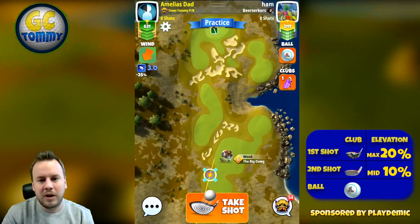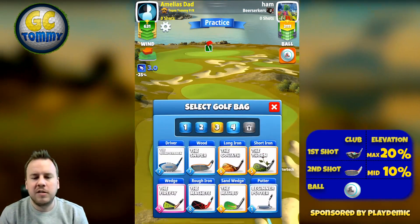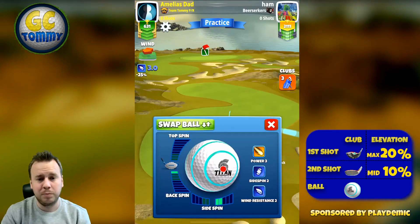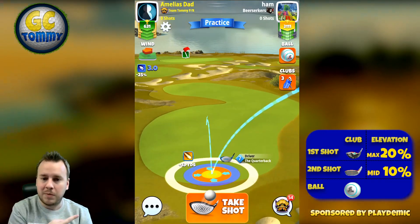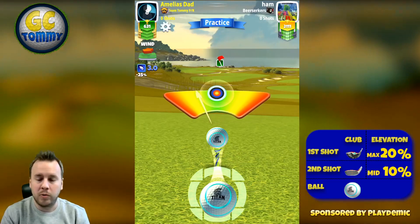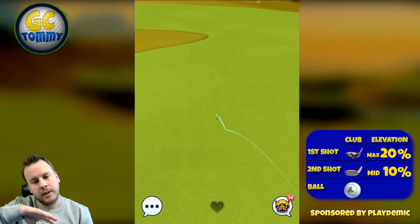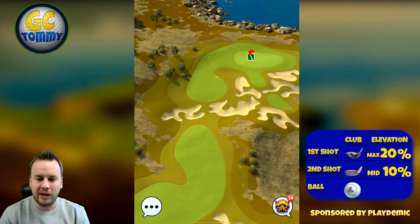For hole number nine we're gonna use our driver and go over to the left — we're gonna remove any thought of playing on the right hand side. Why? Because it takes us further away from the pin and that's not something we want to do. I'm actually playing with a quarterback here which is kind of a mistake — the reason is I forgot to pack the sniper to go with my extra mile, but the extra mile is the suggested club because we do want the distance so we can prevent having to go with overpower. Max plus 20 is the adjustment here and once again if playing with extra mile you won't need any type of overpower, but if you make the mistake like I did and don't have the correct bag equipped you're obviously gonna have to go with a little bit of overpower with the quarterback.